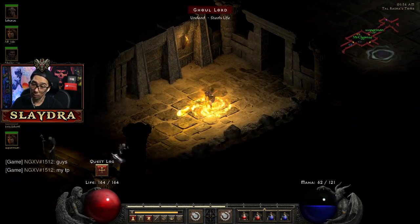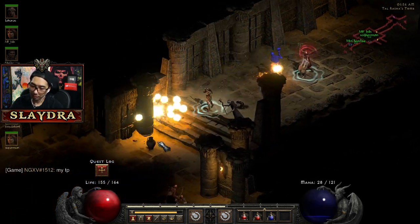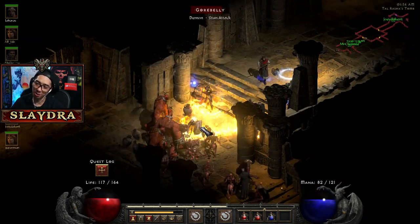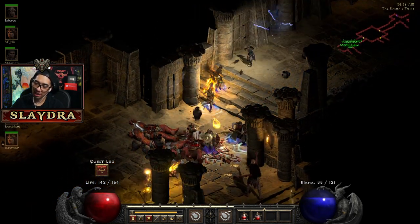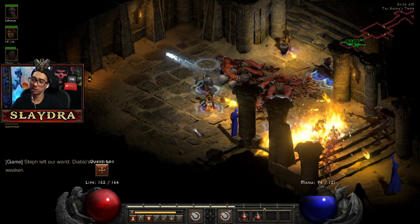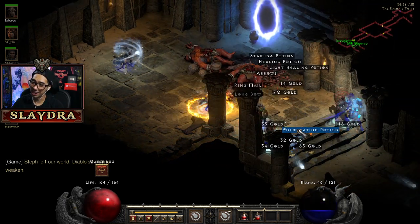Why is it not in the Tomb of Tal Rasha? What I could do if I want to be super fast is teleport right over there. But if we die and it's the wrong way, then that's no good. Actually it was a good thing that I did die so I was able to show you guys — at the end of each Arcane Sanctuary area there are three chests you can open up. I wanted to open them all but we died.